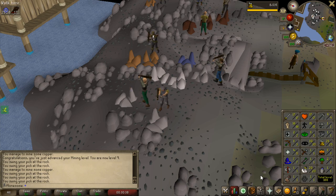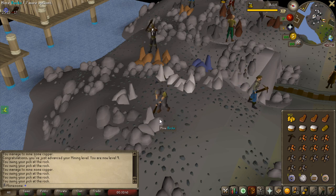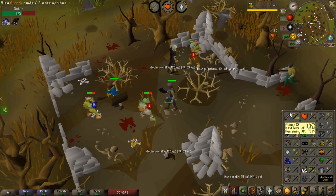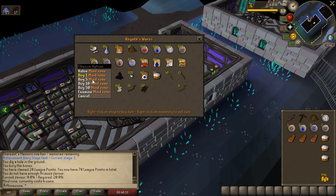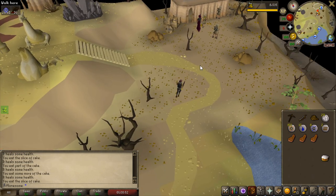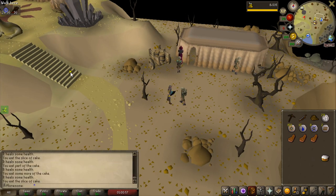So for the Shayzien quest I need 10 mining. I just mined an equal amount of copper and tin, so I can use that for smithing in the future — very easy to do 10 mining. Just casually killing a goblin to get 20 attack so I can use a mithril weapon if I want to. You need a magic cast for this quest so I'm going to buy a few mind runes. If you're doing this quest, always talk to the mountain guide when you get here — he can teleport you back. Running here is a pain.